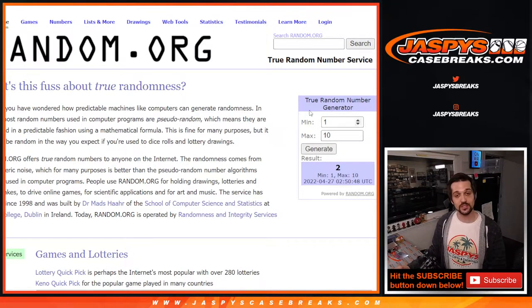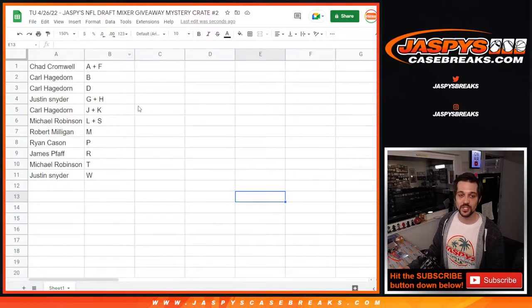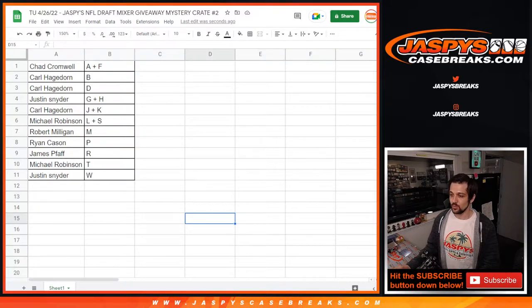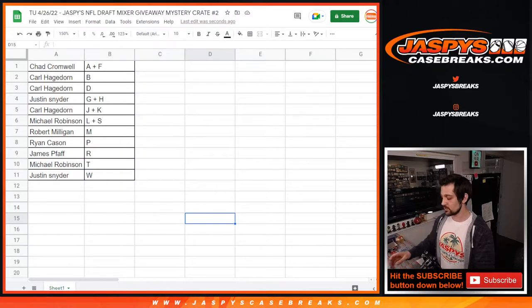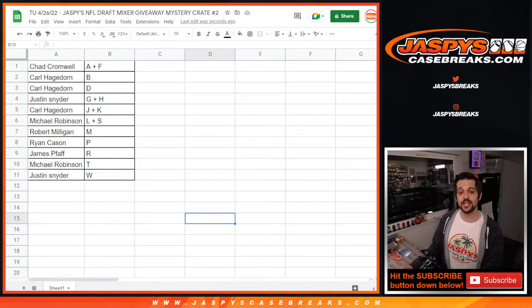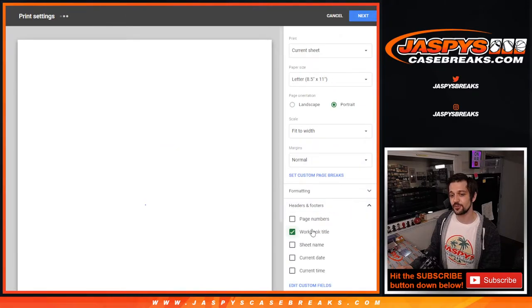We got number two. Alright, so now a trade window is open — these are the teams right here. We'll be right back. We got box number two coming for you. Here is the trade window — good luck. Welcome back everybody, this is Evan. We had no trades during the trade window, so now we are going to get to the break.